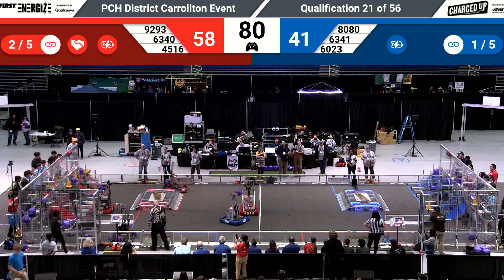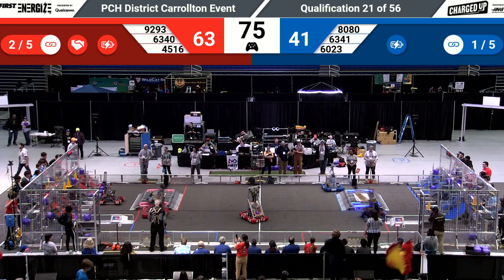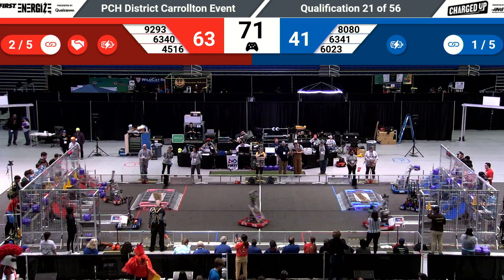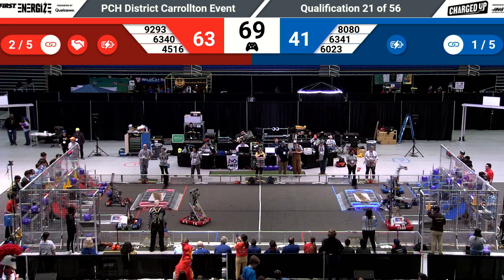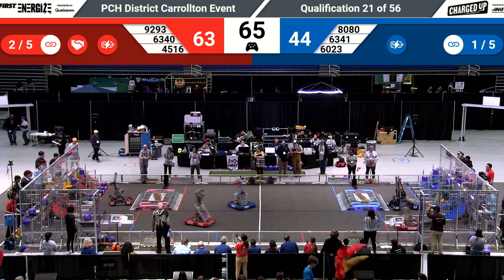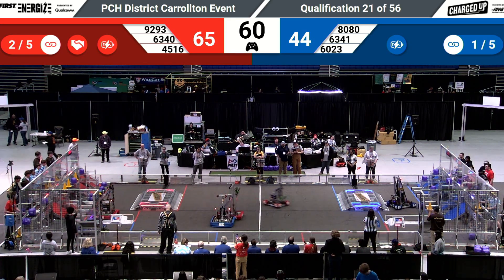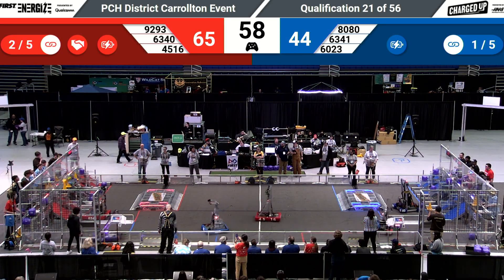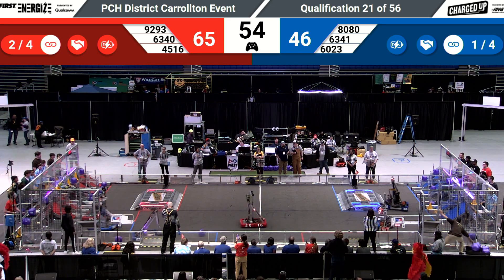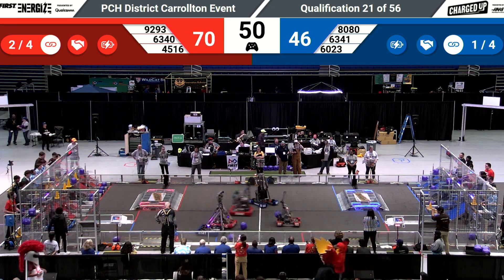That's 63-40 placing it high atop that tower for another five points on the red alliance. 80-80, the Sequoia Robotics team, dances around trying to score that cube in the low row — it bounces around. It can only be in one node at a time, but if they can get three side by side, either low, in the middle, or high, they will form a link in their community's power grid, giving them five points.